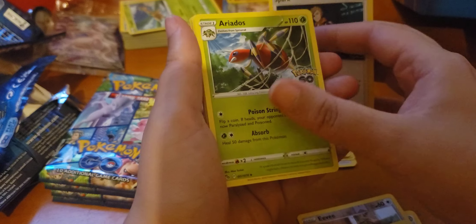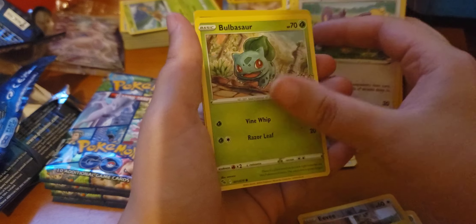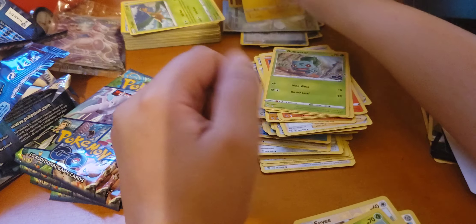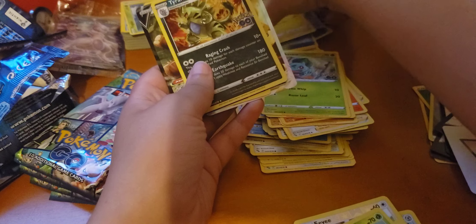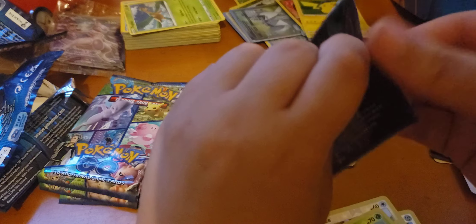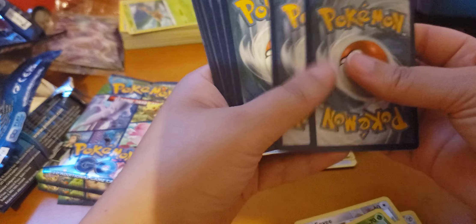Alright, we're halfway through. No energy for this pack. Got the V-Star marker, Trainer, Ariados, Trainer, Onix, Eevee, Charmander, Aipom, Bulbasaur, Reverse Bulbasaur, and Pikachu. Alright, now we're ready to go.